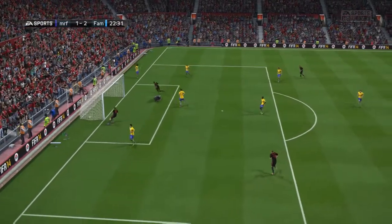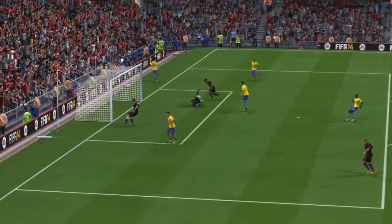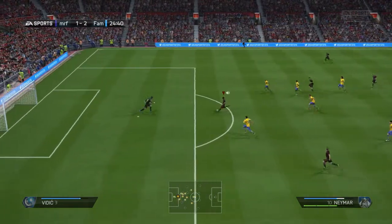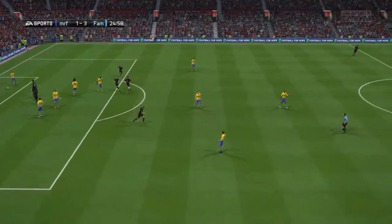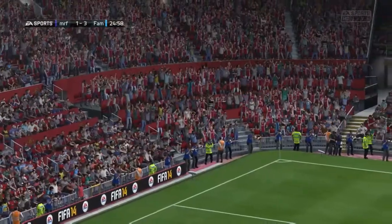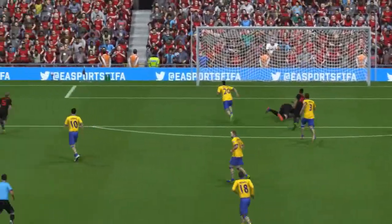Here we have our first goal — Neymar gets a nice deflection and finesse shot into the top left corner, just great thinking to get up and score that goal. Then there's a great pass, Neymar misses but Götze comes in with the rebound with the left foot and finishes it. This team generates a lot of rebounds because there's a lot of pace up top and on the sides — they take powerful shots the keeper can't handle, so you get easy goals.